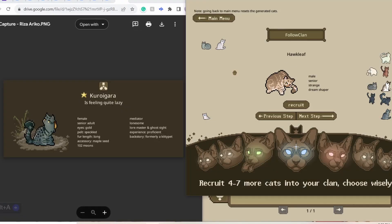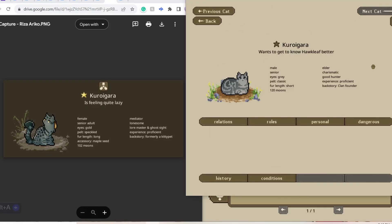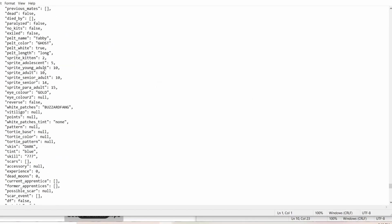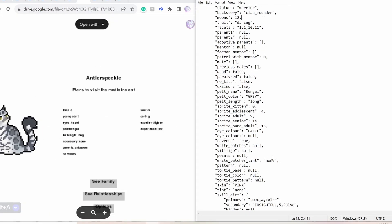With this clan, my plan is to take cats that other people have submitted and put them into my save. It's definitely a little bit difficult because I have to go through the code, figure out what the cat's code is, type it all in, make sure I typed it in right, and there's a lot of different little steps.